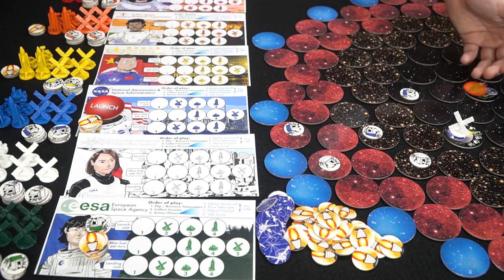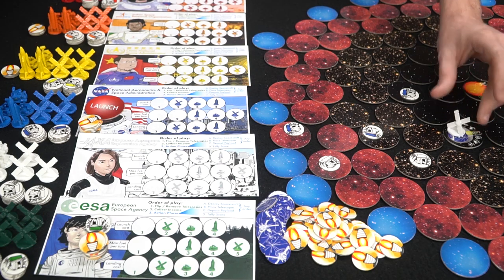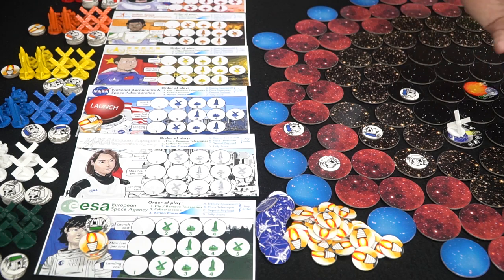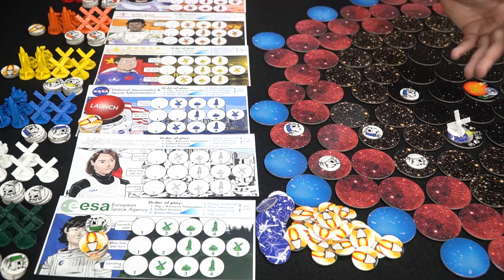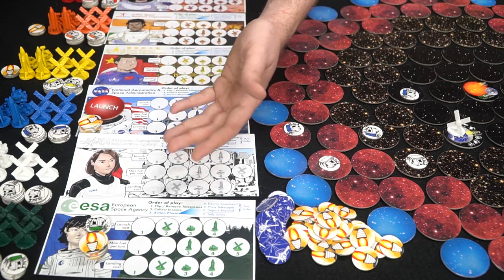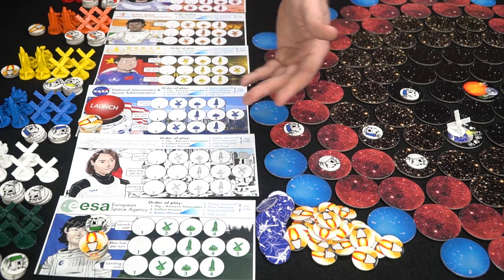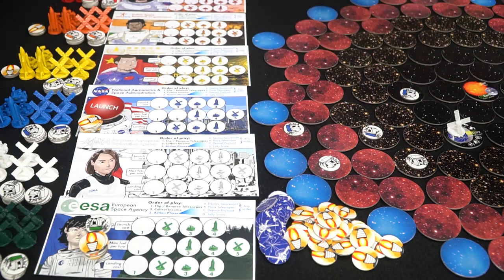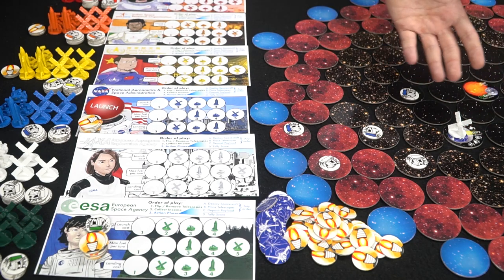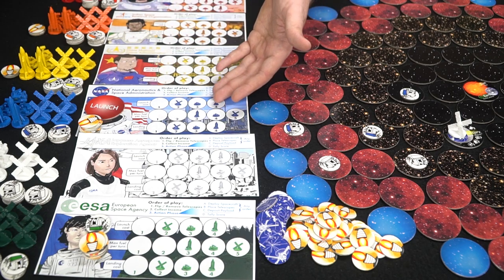After yellow has placed telescopes, launched his satellite, moved around the board, and landed — he passes. The next player gets a chance to go. After all players have gone, you end the round by scoring points based on whoever has occupied spaces. Then you go back to the two simultaneous phases: flipping telescopes and collecting income again.